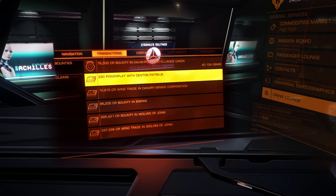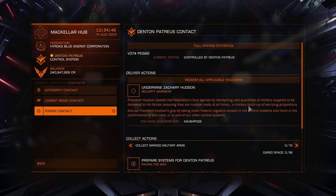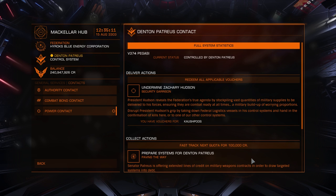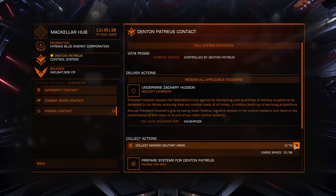There are three main ways of getting powerplay merits. The first and laziest method is political cargo. You can pick up political cargo from your chosen power's controlled systems — up to 10 units every 30 minutes. You can spend 100,000 credits to skip the timer and pick up the next lot immediately. This is a bit of a money sink, but it is the laziest and safest way of earning merits, especially if you don't fancy combat.